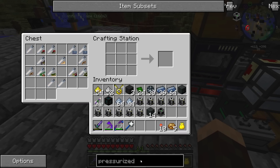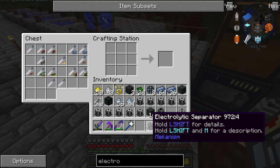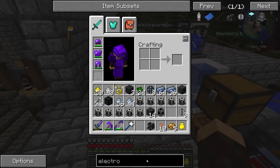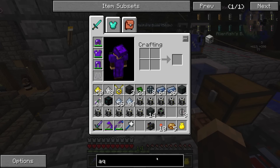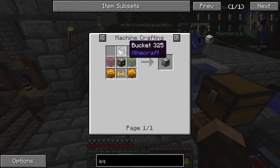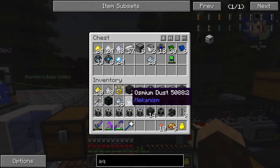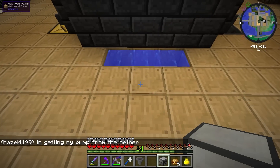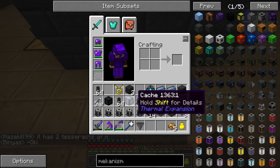Now we need to make hydrogen. We're making an electrolytic separator. You put water in this and it separates the water into hydrogen and oxygen — we only need the hydrogen though. Now we need a way to make water. I think for now we could use a pump, but how about we just use something that's free? Let's make an aqueous accumulator. We just need a machine frame, copper gears, glass, and a bucket. I'm pretty sure we have all of this as spare stuff.